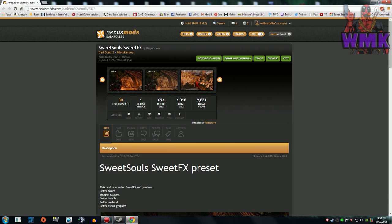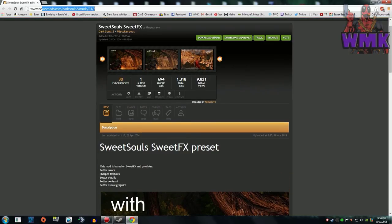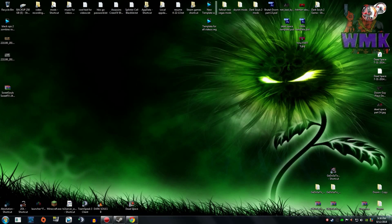What you need to do right now is get WinRAR if you don't have that — just type it in, it's just so easy to get. Then you're gonna want to go to this site right here, Nexus Mods, and you can either search 'Sweet Souls FX preset' or just click on the download. Once you have that downloaded and you have WinRAR installed...